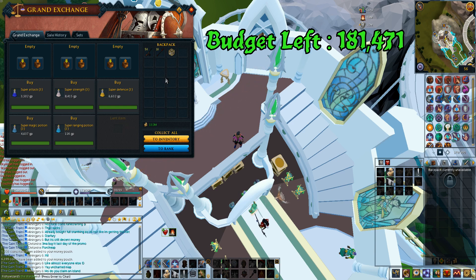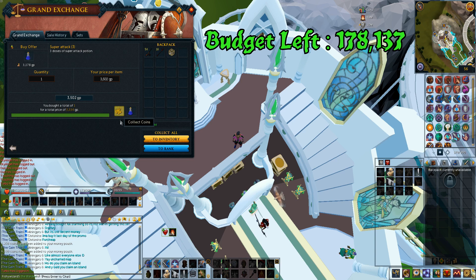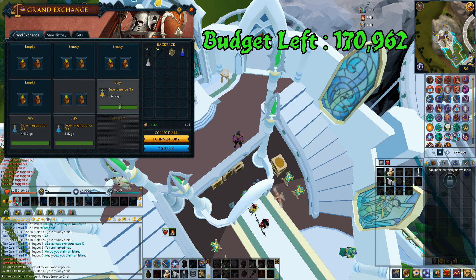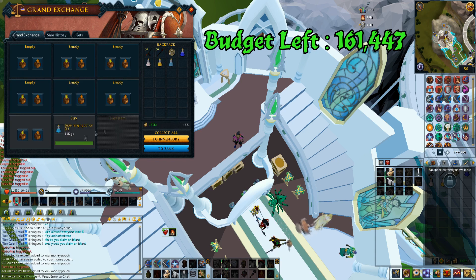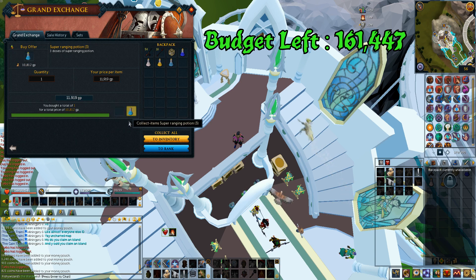The magic Araxor, which is the one I'm gonna be fighting, has the passive effect where he drains your stats. So I'm gonna need an overload to constantly refresh my stats. Super attack for 3k, super strength for around 7k, super defense for around 5k, super magic for around 4k, and super ranging for around 11k.